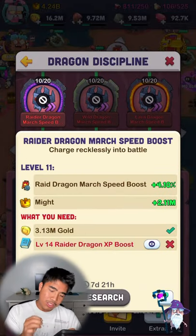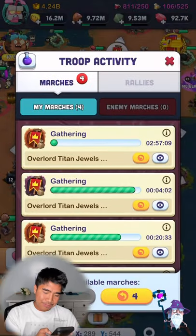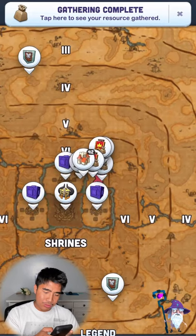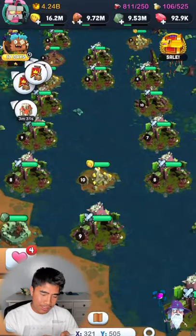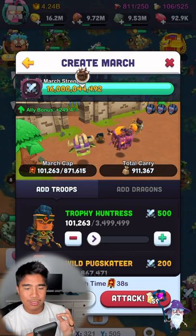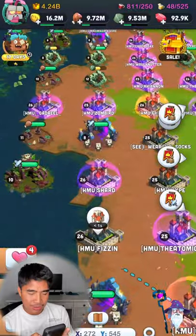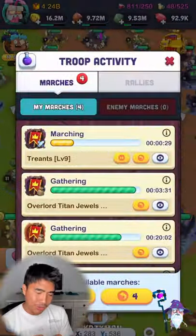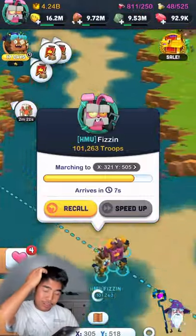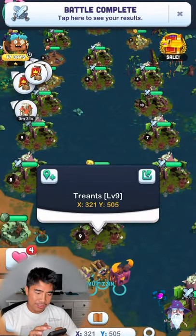Next is the Raid Dragon March Speed Boost — that goes for all three epics. At the moment they're only at 10 out of 20, which is super slow. I'll pull out some gems and show you. I'm going about three minutes away and attacking — my three epics are around 35 seconds away, which is fairly slow. That's 10 out of 20 speed, which I honestly think is so slow, but we'll work on that.